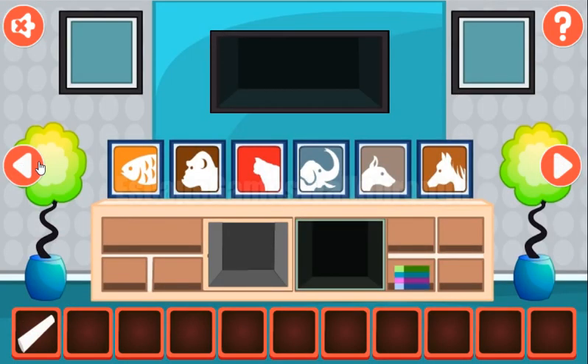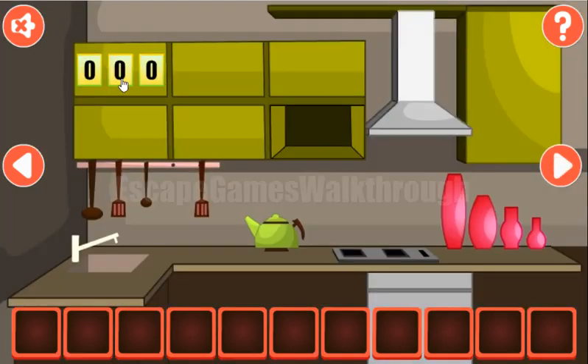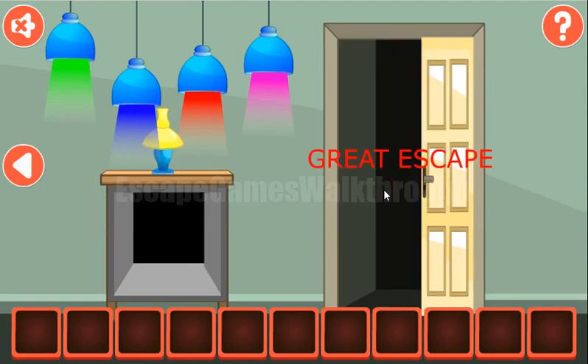With the chalk let's draw the puzzle here on the board and solve it. So 2 by 3 is 6, plus 1 is 7. 3 by 4 is 12, plus 2 is 14. So here's the pattern: multiplication plus 1, multiplication plus 2, multiplication plus 3, and multiplication plus 4. So it's 12 plus 4 — no wait, 20 plus 4 is 24. And 24 we are to enter here, get the key, and escape. If this video helped you, please put like, subscribe, and bye.